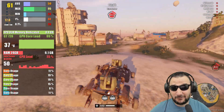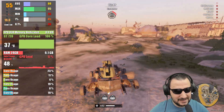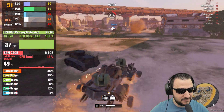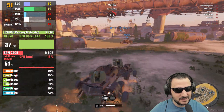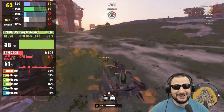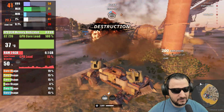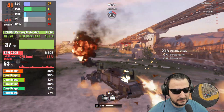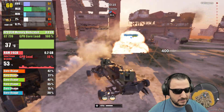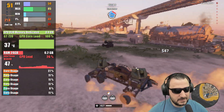In Crossout I'm seeing 24 minimums and 40 on 1% lows. VRAM and core are fully maxed out. The fan on top of the card is keeping temps at 37 degrees. I managed to get kills and won the round.